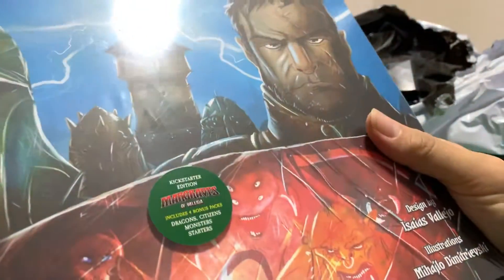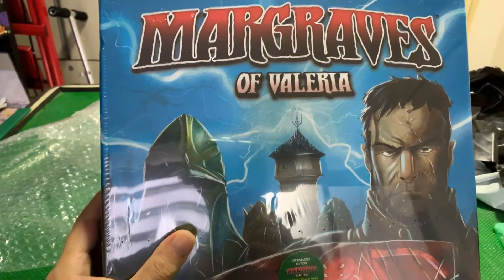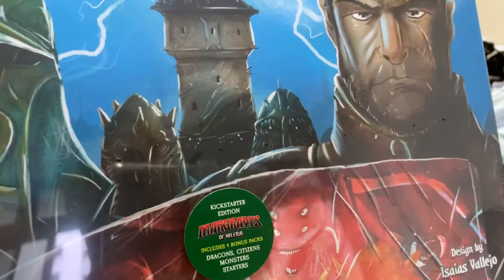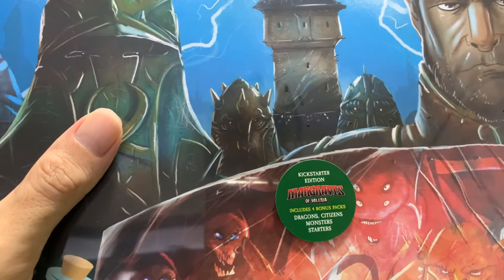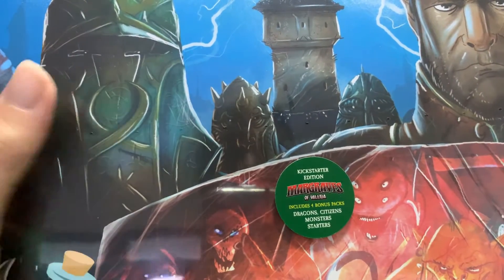I want to preserve the top of the box, so here we go. Margraves of Valeria. Little sticker there — this is the Kickstarter edition, includes bonus cards, bonus packs for dragons, civilians, monsters, and starter.